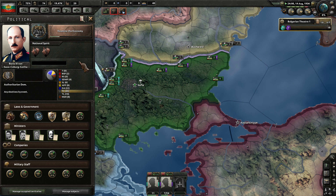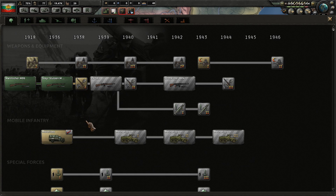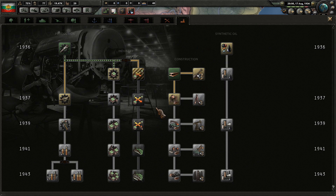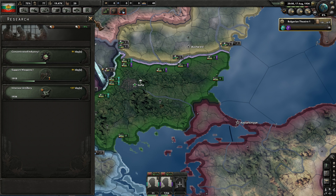Still saving up some political power to upgrade that support equipment. Research is finished, so that's nice. We can swing back around and grab something else — for example, it's August of 36. We could start on land doctrines or do this little artillery upgrade. Let's do that — it helps my soft attack, 137 days.